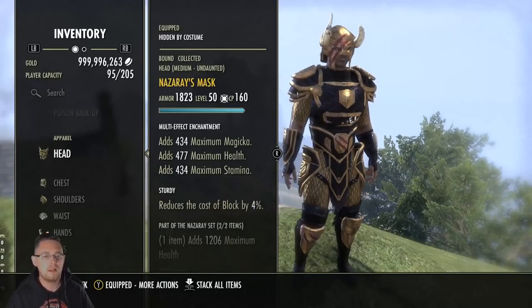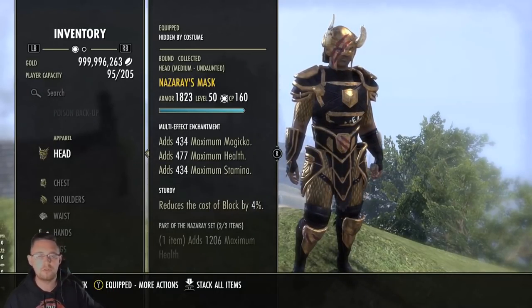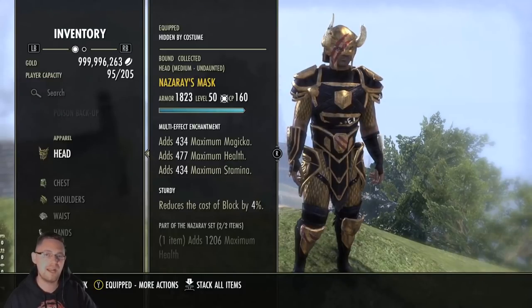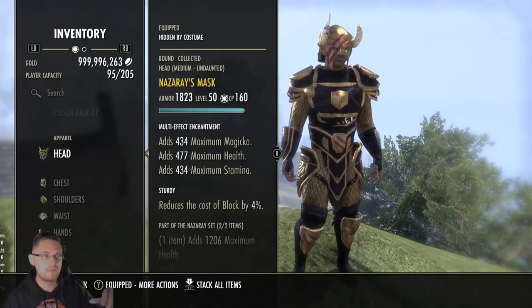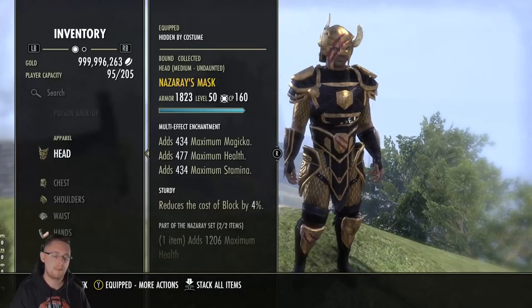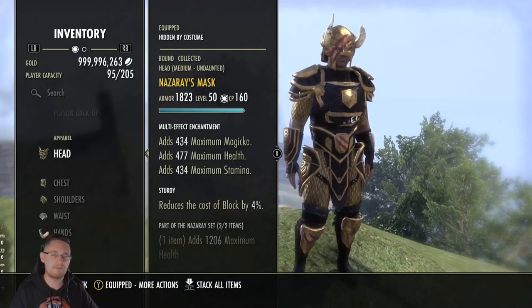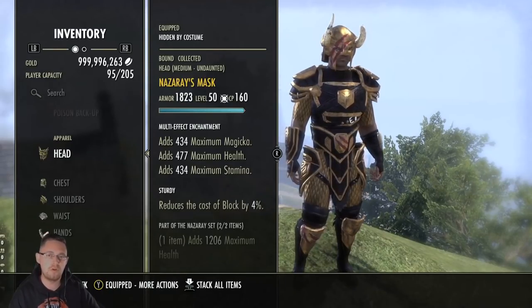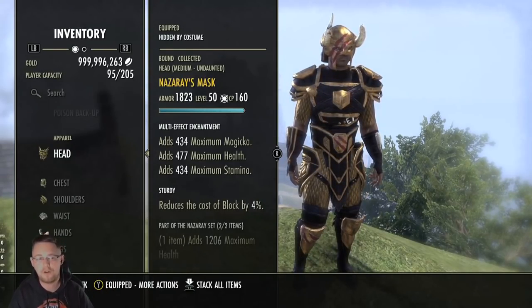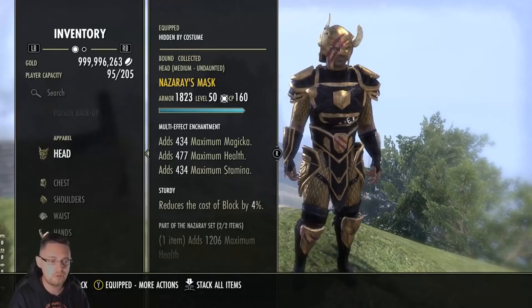You have to spend time managing your procs - timing them carefully so you don't proc at random times but activate at the right moment when the cooldown is about to expire. With Nazare, you wouldn't want to use your ultimate during add pulls if you won't have it back for boss fights. Try to save 500 ultimate so you can use it when you reach the boss to get that huge boost.